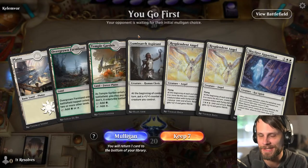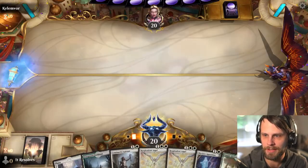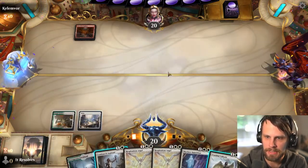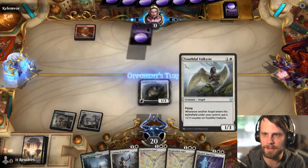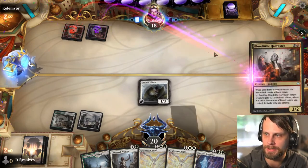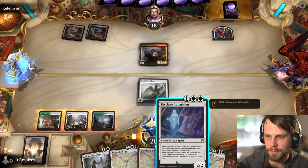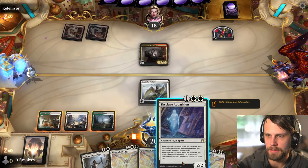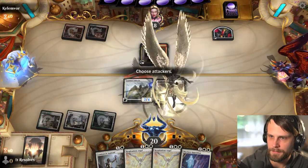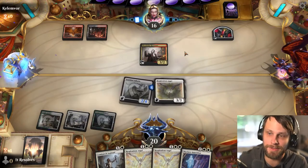I still can't believe that last game but I am very happy it went our way. We can definitely keep this hand — lead on Temple Garden, Luminarch Aspirant, and then we've got two options for upcoming turns. I'm actually going to go Youthful Valkyrie — it's harder for mono red to deal with the three toughness. Okay, looks like it's not mono red — fascinating. Do we want to go for Resplendent Angel or just Skyclave Apparition? I'm going to go Resplendent — screw it, let's go for max damage.